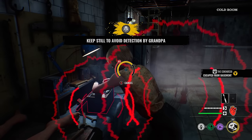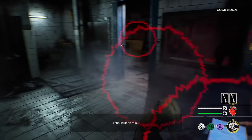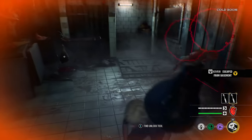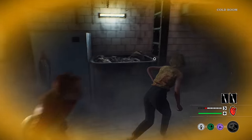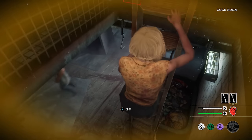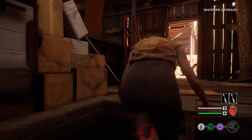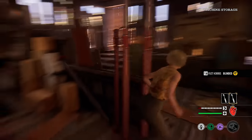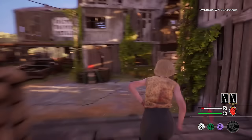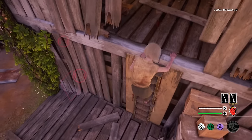One more before we leave. You can definitely make plays with it. He is blinded, so maybe it will help. Oh Connie, you're good — she looks fine. He got blinded again — that's good. You can always get that little notification, kind of like a door slam, and double check. If he didn't follow me up the ladder, he just went back for Connie, maybe.